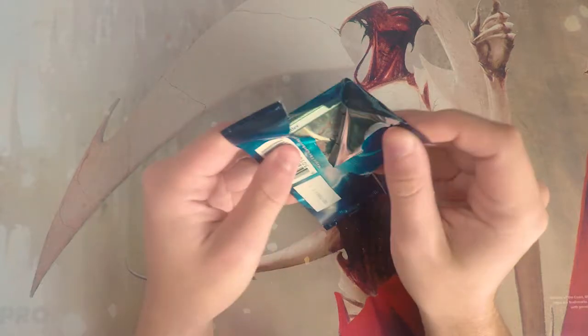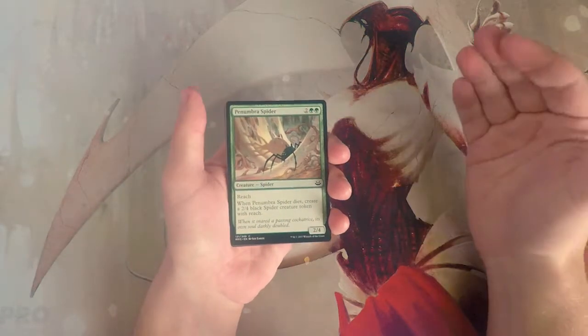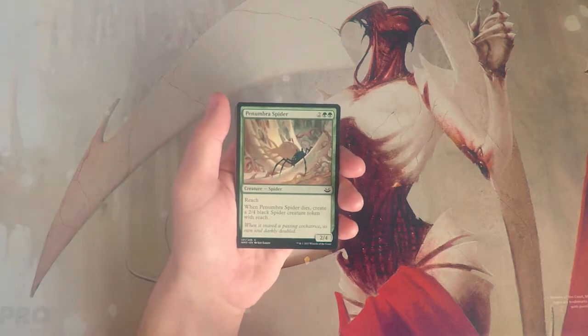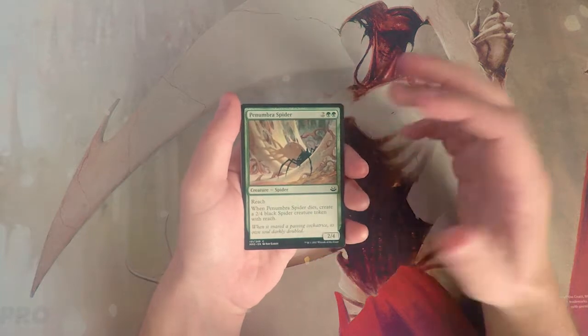As always, we're going to go through this as a pack one pick one scenario and figure out what our actual draft pick would be. I can't promise I'll do the best job, but we'll see. Our first card is Penumbra Spider — a 2/4 for two and two green with reach, and when it dies you put a 2/4 black spider creature token with reach into play.